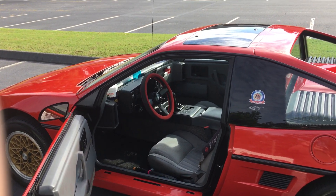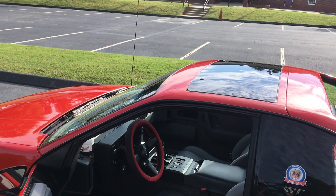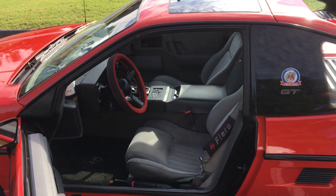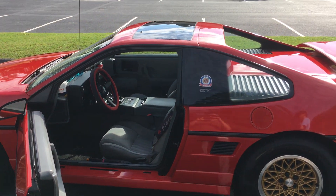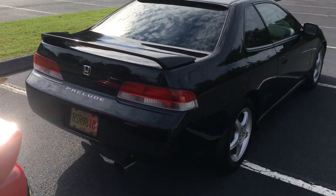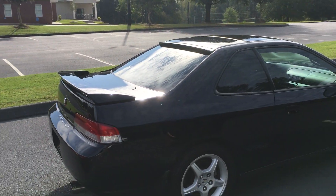You're getting in the 30s highway — I just drove from here up to Greenville, South Carolina and back, about 200 miles, and I got over 30 miles per gallon. So zero to 60 in 7.8, 30 miles per gallon highway. Now let's talk about the Prelude. This has 200 horsepower and 156 foot-pounds of torque.